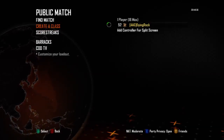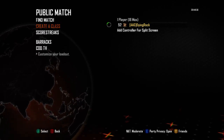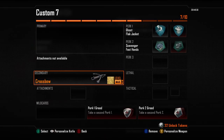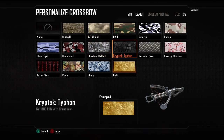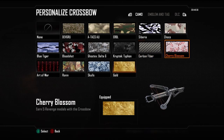Everybody wants to know how do you get this thing gold? You come down into your class, go down to your secondary, personalize weapon, and take a look here. Most of these things were normal — 25 kills, 50 kills, etc., all the way up to 300 kills. That took a long time; I played a lot of Nuketown while it was Nuketown 24/7 and that seemed to help. The first secondary challenge was Carbon Fiber: one double kill medal with a crossbow — not too bad. Five revenge medals with the crossbow — that wasn't too bad either.